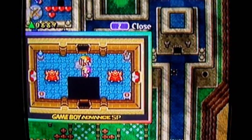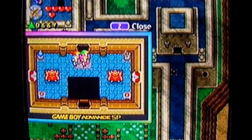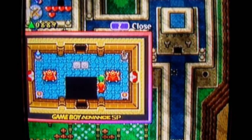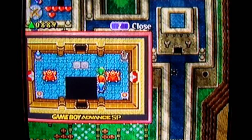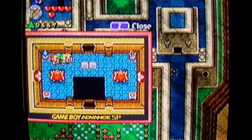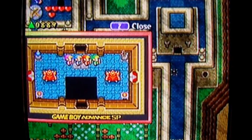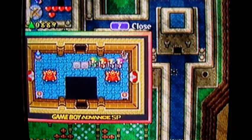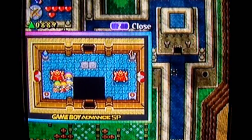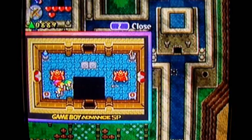I bet I can go in here — yep, just like the other side. How do I do that charge attack? I think it's tap the control stick while hitting the attack button at the same time — I'm not exactly sure. How do I get across there? Do I have to activate these guys? Can I shoot you?